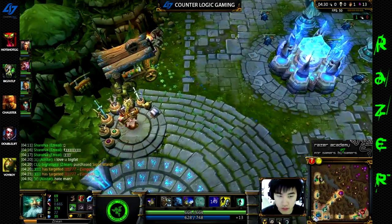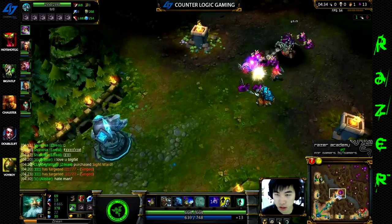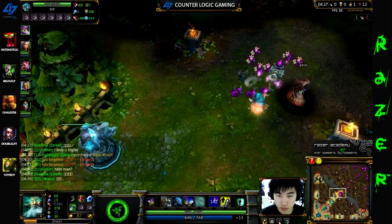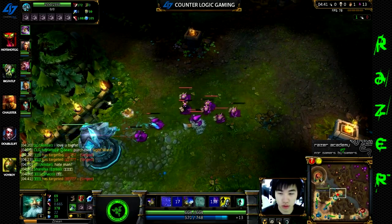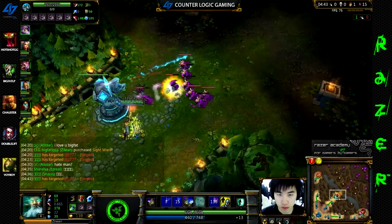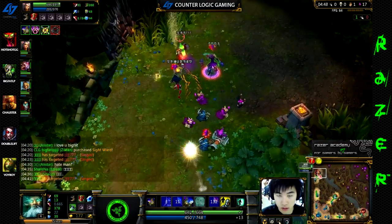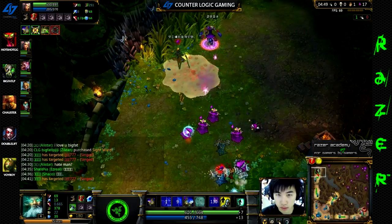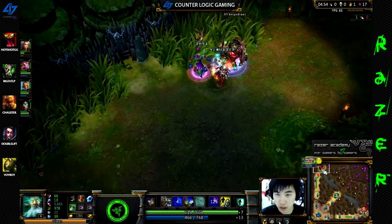After the gank I base. Usually I rush Chalice as fast as possible, and then every trip back — even the first trip — always buy two wards and have at least two to three health potions, then rush back to CS.